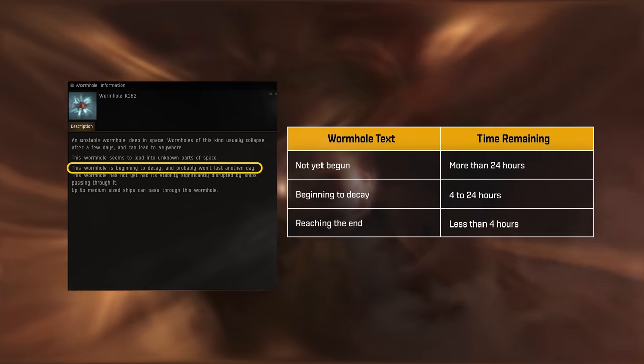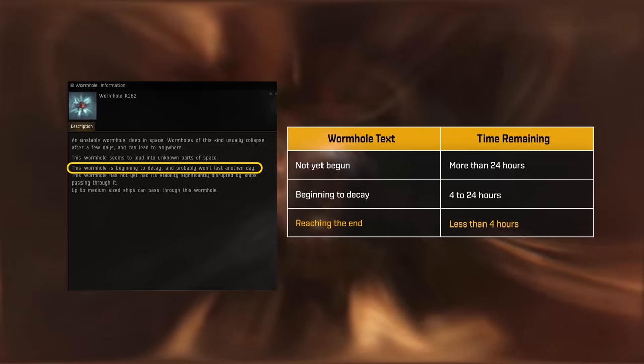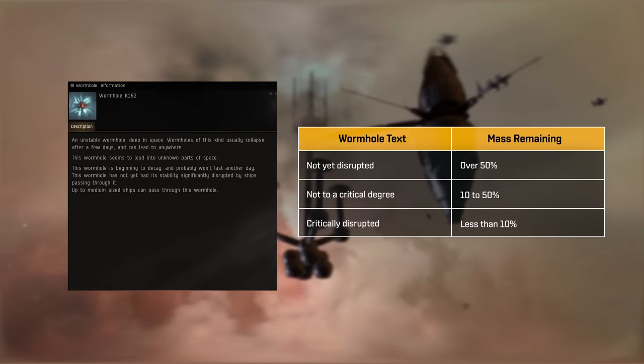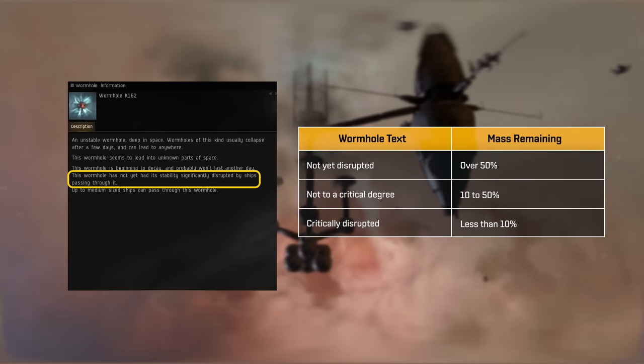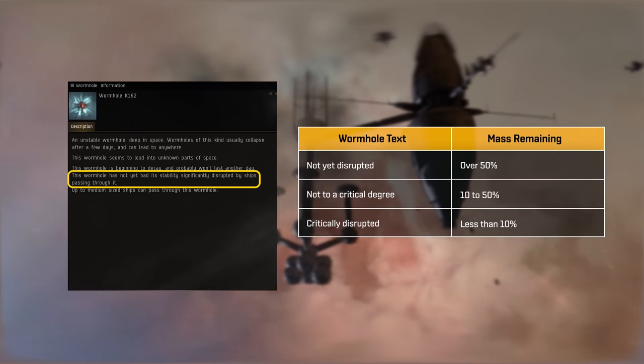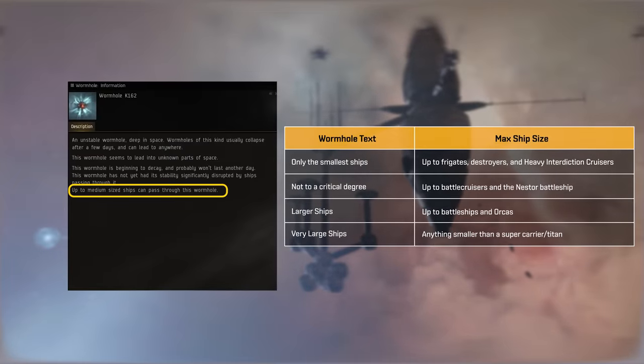If it reads end of life, then take care, as the wormhole will collapse sometime within the next four hours. The last two sections refer to the maximum size of ship which can jump through that wormhole, and the total remaining mass. If enough large ships pass through the wormhole, then it will eventually collapse and sever the connection.